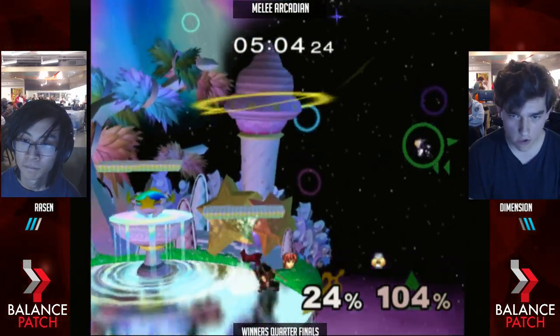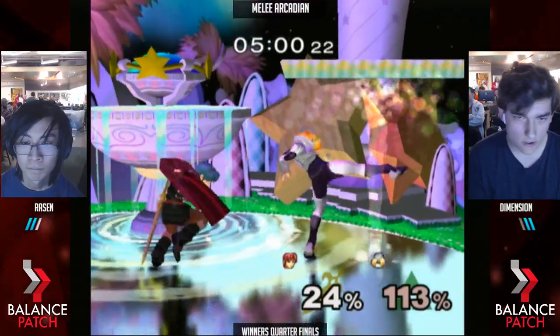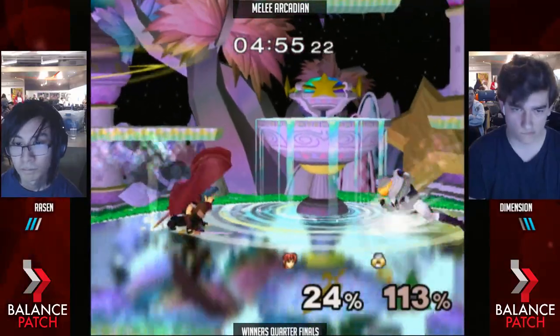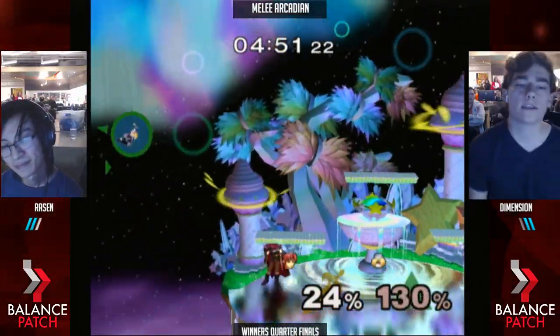That air dodge is good. Knocks him off stage. Double jump — nice. Grab the edge. Up B again and he gets to slide off. He's gotta get a grab — he needs conversions. That was so damn close. He needs to be careful now.